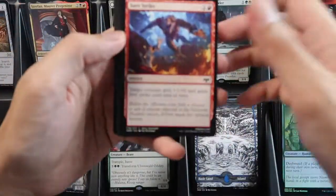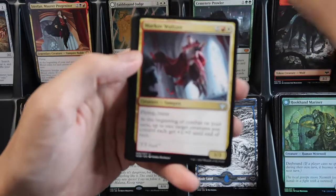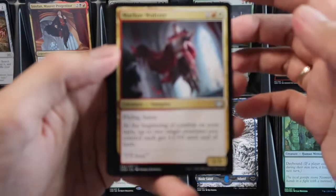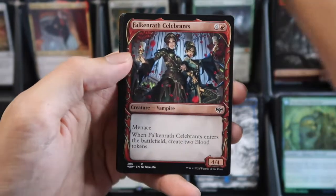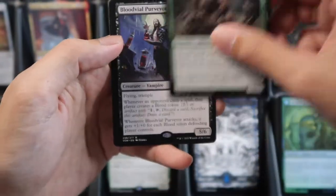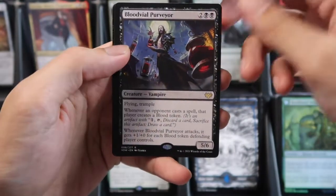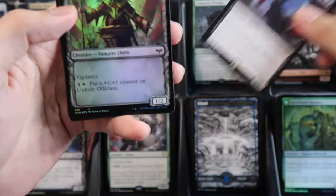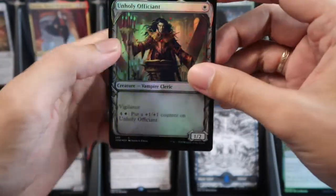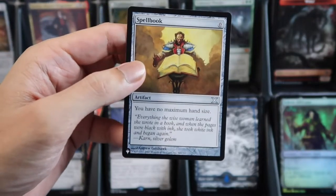Island — four commons, two uncommons, then the commander slot is a showcase, the dual face, and then our wild slot is Blood Vial Purveyor rare, and a foil Unholy Efficient Spellbook for the list card.